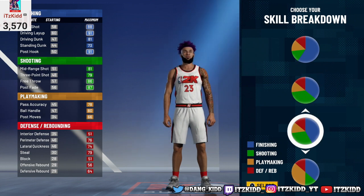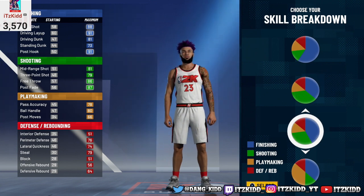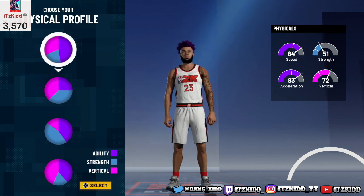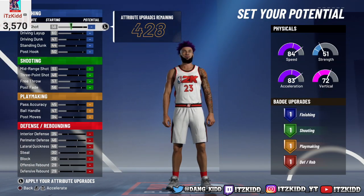As far as the pie chart goes, we're going to go with the third pie chart down — the one that has a little bit more blue than green. Pay attention to that: it has more blue than green so you can get Hall of Fame finishing on this build, but that's the only Hall of Fame badge you can get. For the physical profile, go with the first pie chart because that's the one with the most speed, and speed is key in this game and very deadly on this build.